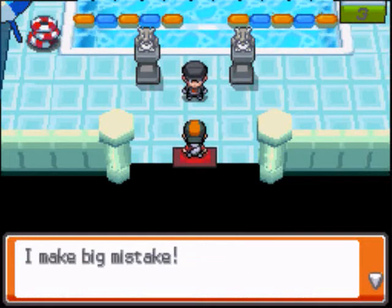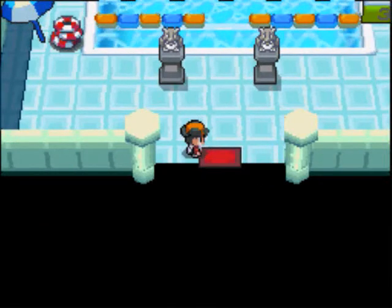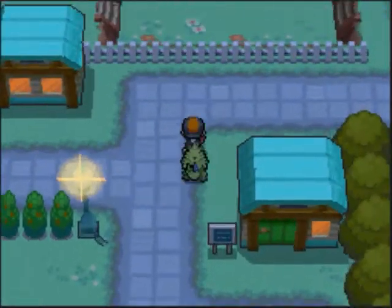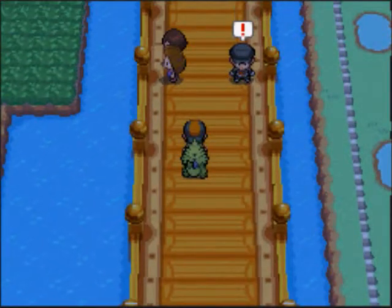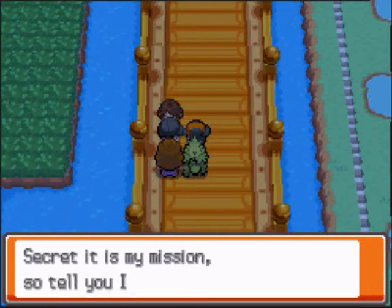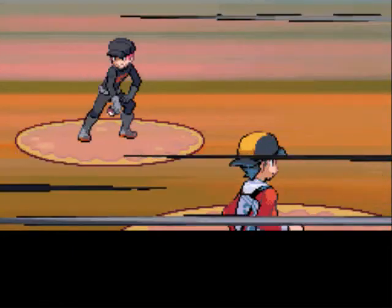He says he can't be seen and that he made a big mistake. He runs away from you and ends up at the Nugget Bridge, hiding between two people. He barges in and rambles about stopping energy and his secret mission. But yeah, this is the last and final Team Rocket member you ever have to face, so let's make this battle epic.